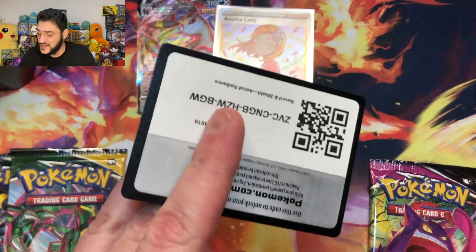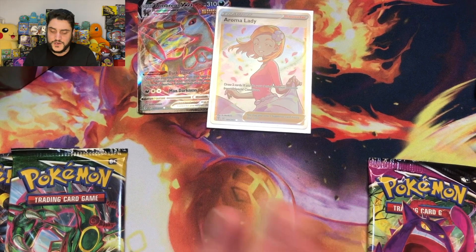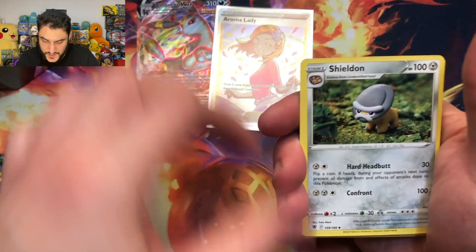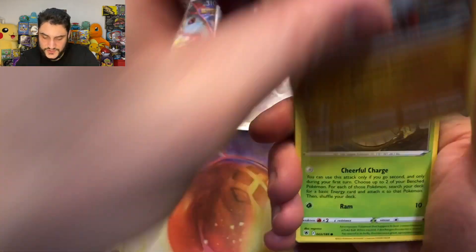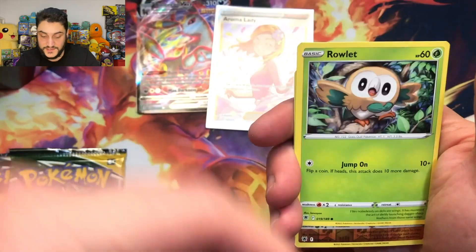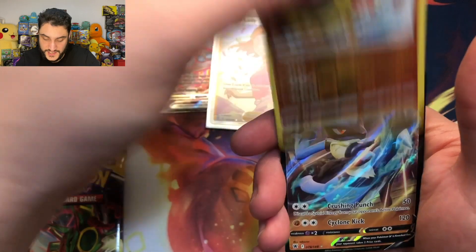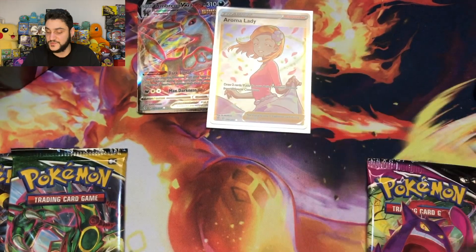There's a potential hit with the Astral Radiance pack. Steel Energy. In the Japanese version — EV Heroes — they put it in the regular set, in that set. But then they decided to go AWOL. Here we go, here's a hit: Lucario V. So it's just a regular V. It's a nice card, it's beautiful, but no biggie. Obviously I want the Evolving Skies booster packs to hit instead of the Astral Radiance.